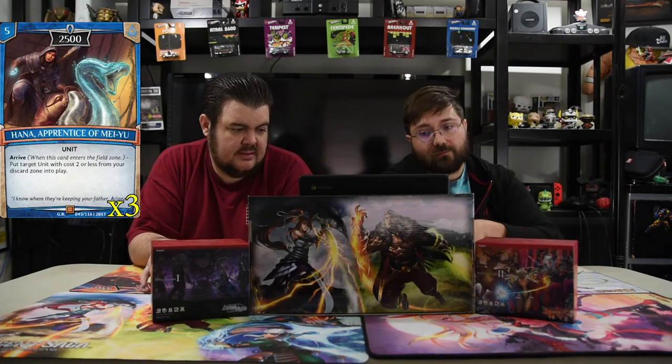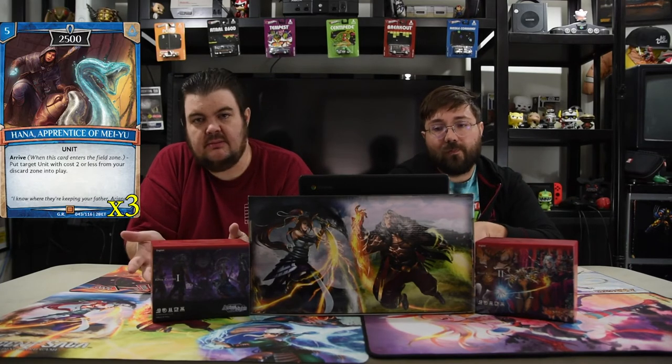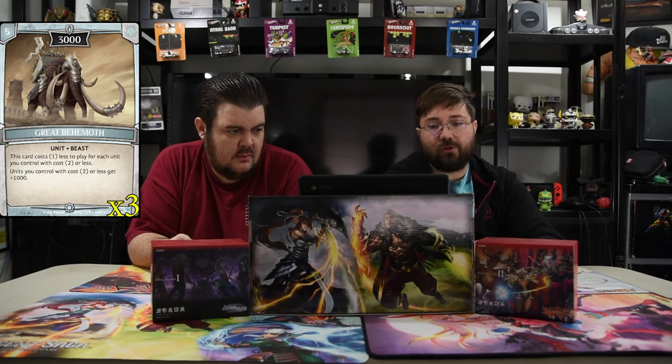Hana the Apprentice of Mei Yu is five for a 2500. On arrive, you put a target unit with total cost two or less from the discard zone into play, which will hit almost your entire deck. And of course the mainstay here is the Great Behemoth — it's a five-drop 3000. This card costs one less to play for each unit you control with cost two or less, and units you control with cost two or less get plus 1000. You just swing in with all your big little dudes, and you have so many cards like the little koala to keep him alive because he makes all your dudes angry.